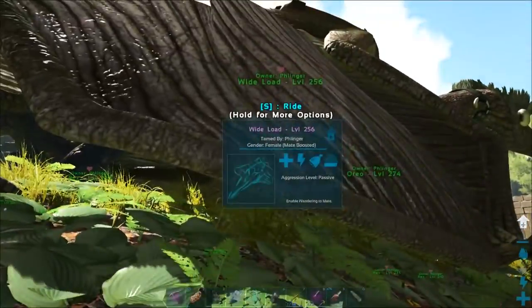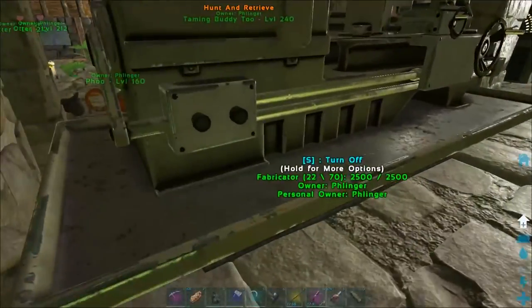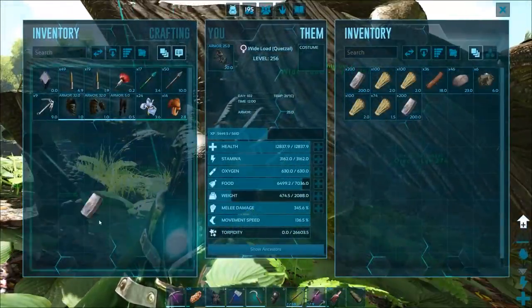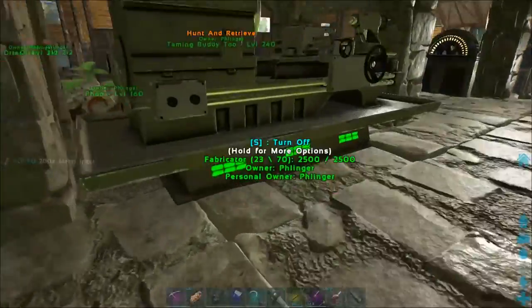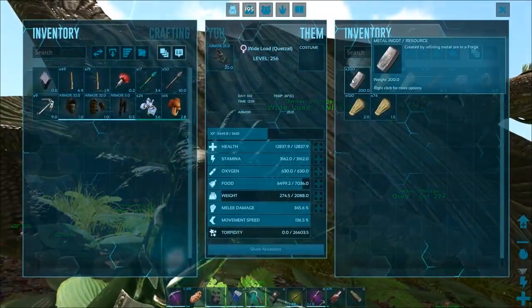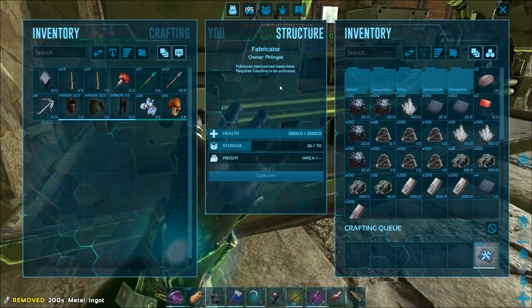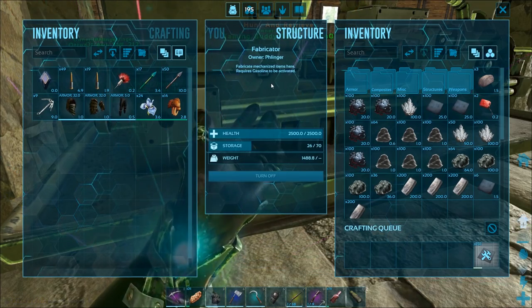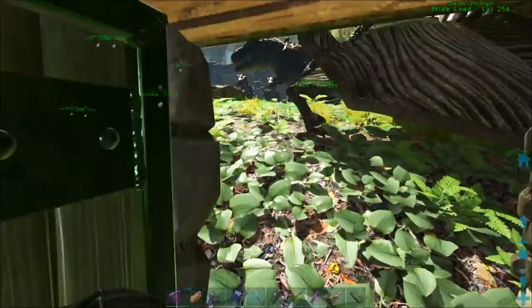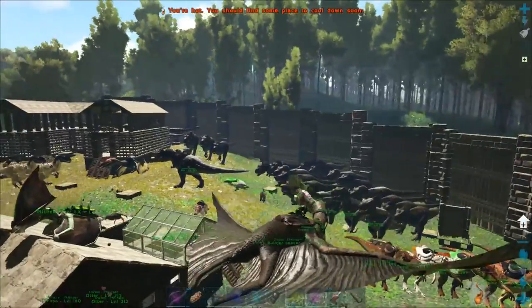I'm going to finish crafting up the required polymer that we need, and then re-figure out where I'm at on all these materials. What am I missing? I'm missing obsidian — I need more obsidian. Got to do another run. I've got to do at least three more runs. Oh, I had to make a refining forge while I'm down here.